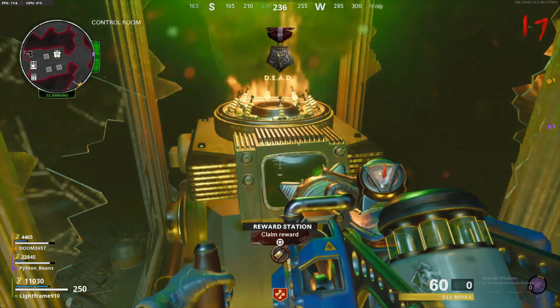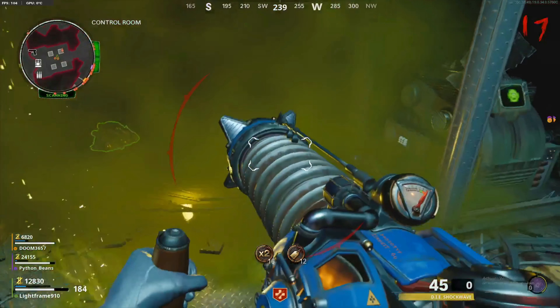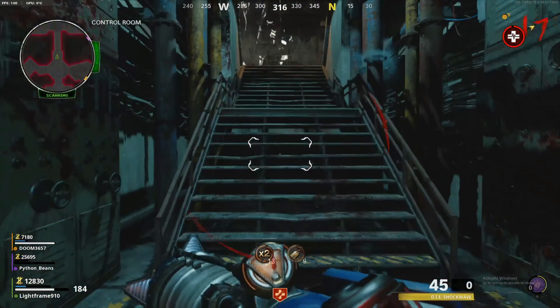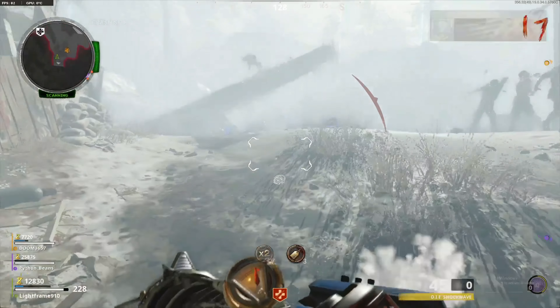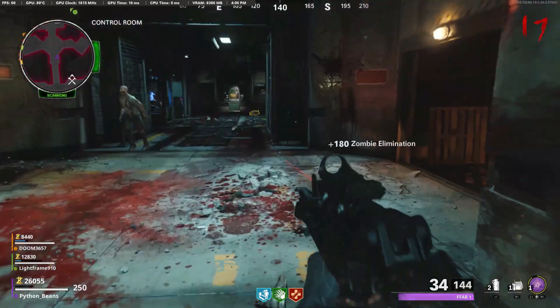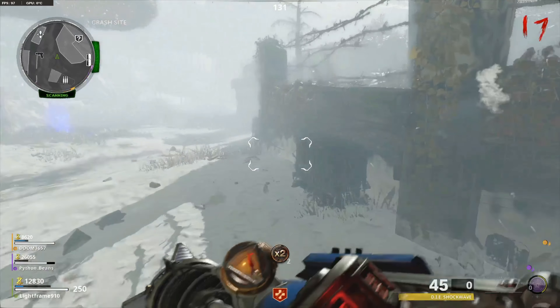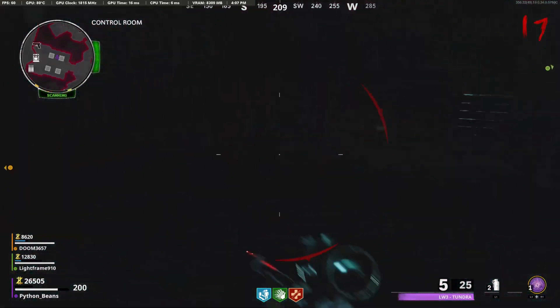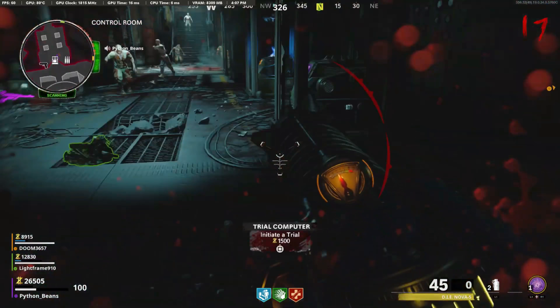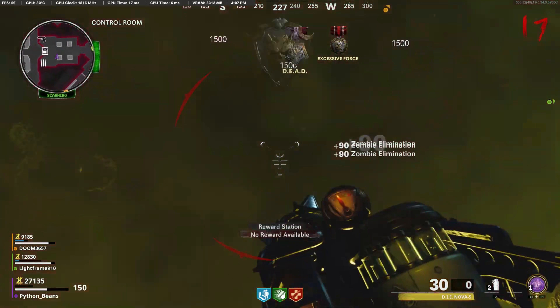They need to pick up the upgrade they want, hit the reward tier, and then pick up the normal Shockwave — it'll drop the upgraded one on the ground. The other person should go over and stand near it so it doesn't despawn, then put that same ammo type upgrade on their DIE on the base one. Then the other person can go ahead and pick up the upgraded one that was on the floor.